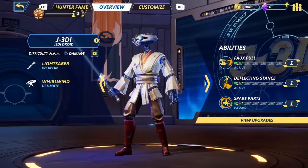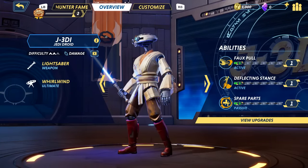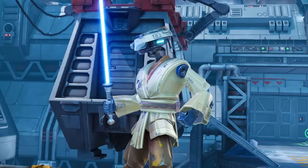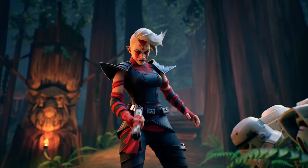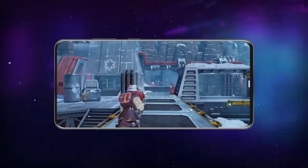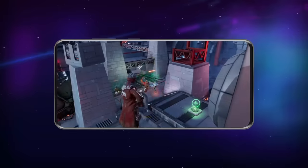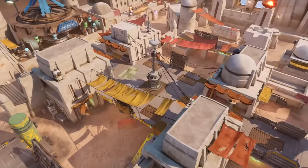By incorporating HDR cube maps, we've heightened the richness and vibrancy of our materials across all of our characters and environments. Unreal Engine 5's advanced post-processing and cinematic features have enabled us to seamlessly create marketing assets from the newer version of the engine. We're incredibly proud of how, with the help of Unreal, we were able to craft this high-quality cross-platform experience both in terms of gameplay and visual fidelity on all of our platforms.